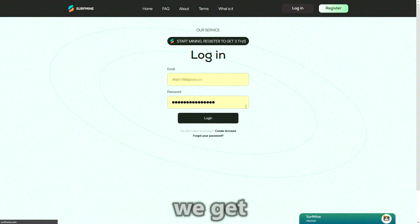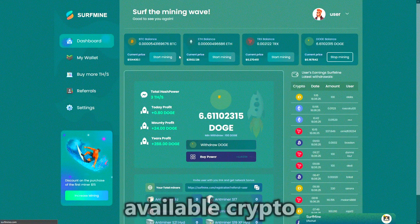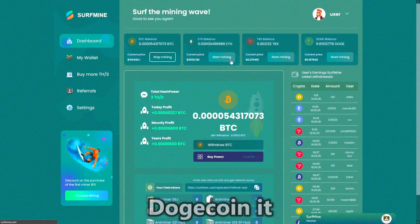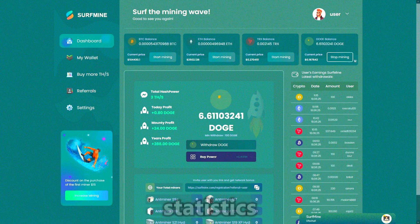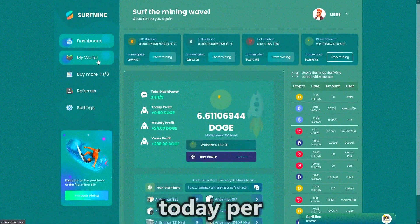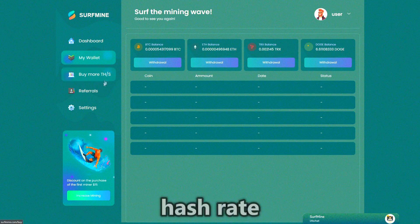After registering, we get to the personal cabinet of the Surf Mine platform. The top part of the screen shows the balances of available cryptocurrencies — Bitcoin, Ethereum, TRX, and Dogecoin — as well as current rates and buttons to start or stop mining each currency. In the center, basic statistics show how much power we have available, how much we earned today, per month, and per year. Below that is the option to top up and buy hash rate.